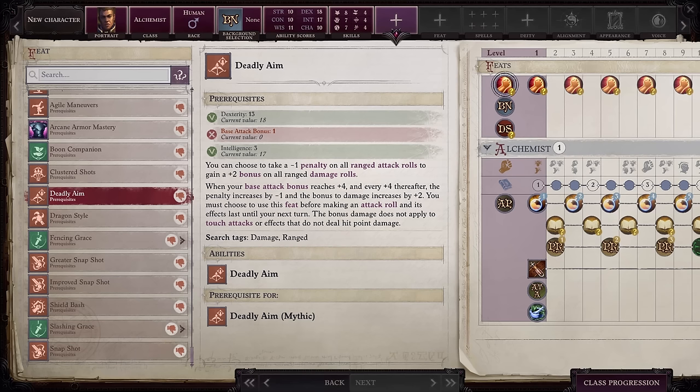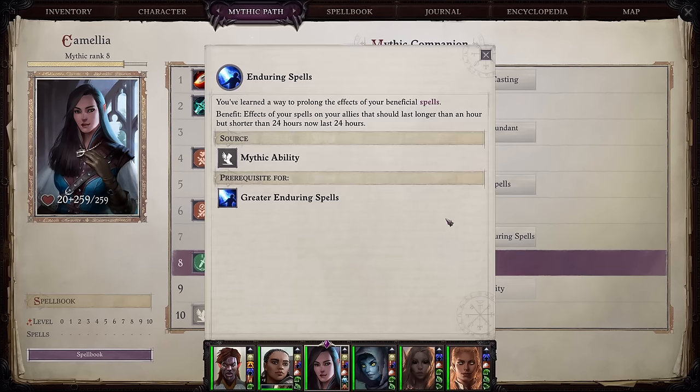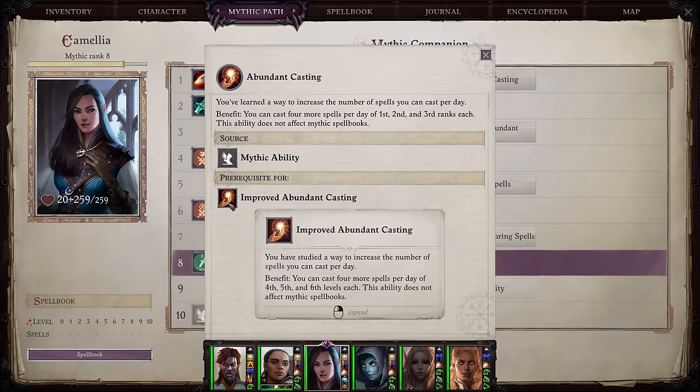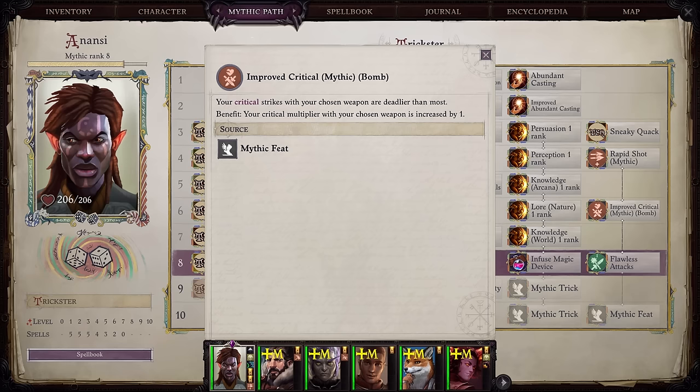On the other hand, Rapid Shot does not have a damage requirement and will assist you in throwing more bombs. Finally, let's go over some Mythic options. The Mythic Abilities Enduring Spells and Greater Enduring Spells will allow your buffs to last longer. Abundant Casting and its upgrades will increase the amount of castings you have of all your spells. The Mythic Feat Brew Potions will expand the list of potions you are able to create, and Improve Critical will make your critical hits with bombs even more powerful.